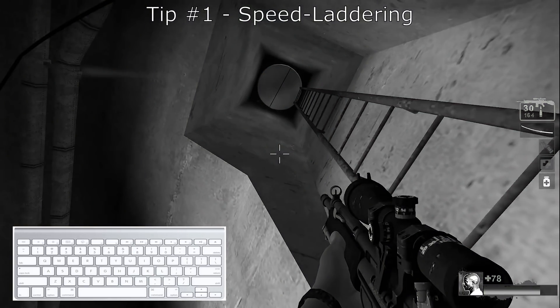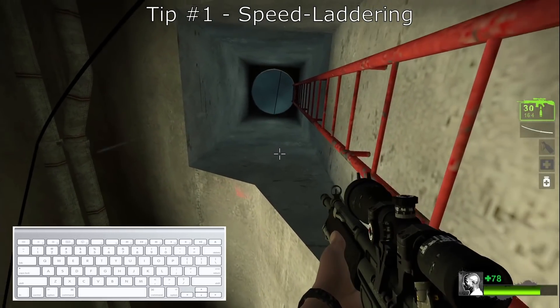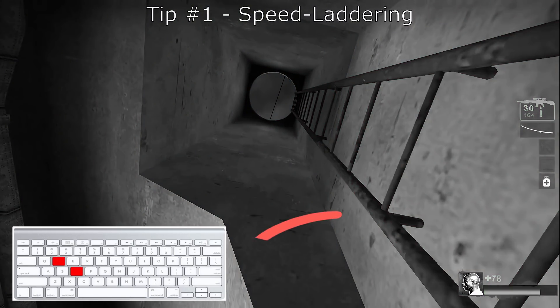The first step of speed laddering is determining what direction you will face while you climb. For me personally I have made it a habit of facing to my left while I do this. No matter what though, you have to aim directly up or down. I prefer to aim up because I like to see where I'm going. Once my weapon disappears, I know that I'm stuck to the ladder.